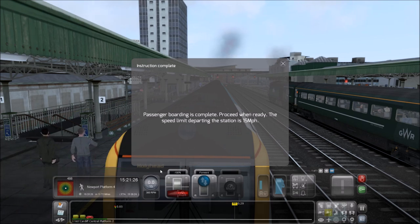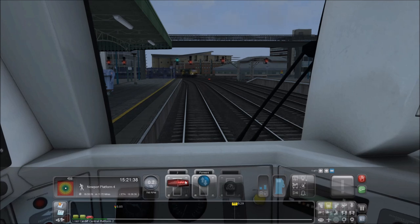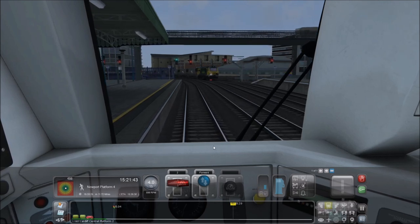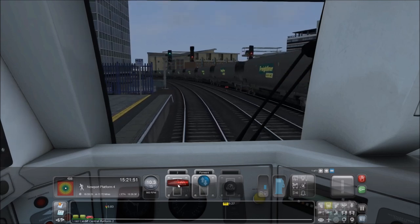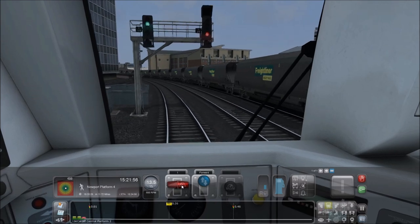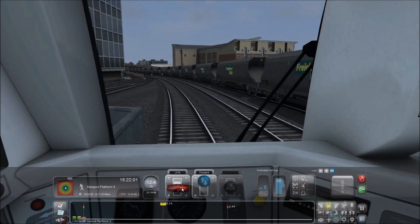Passenger boarding complete. Off we go and head towards Newport. Newport is the next stop after Cardiff, and then you've generally got Bristol Parkway, and then it goes on to Swindon, Reading, and London Paddington. But obviously today we're just doing a local route, going from Cardiff to Newport.